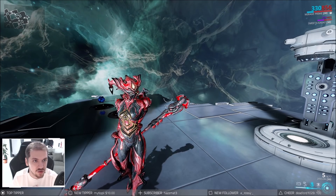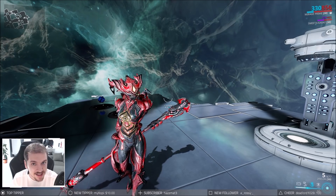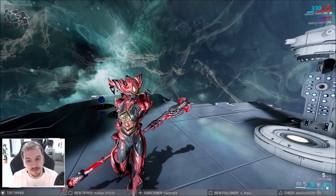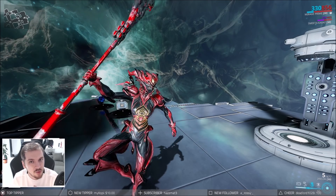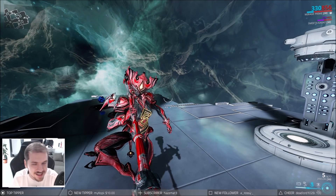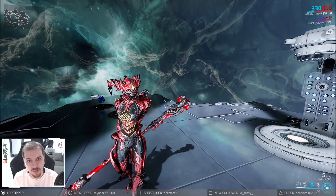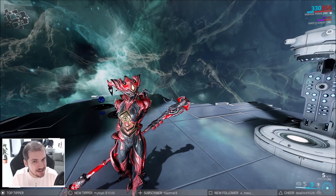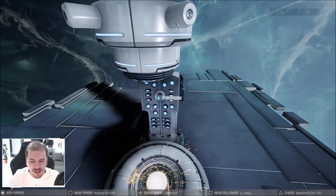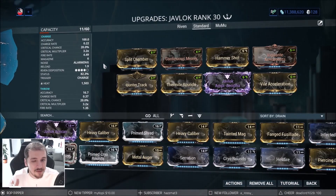If you want to go Eidolon hunting with a secondary weapon — something like the Ufona Prime or the Tombfinger — you can destroy a joint or the actual Eidolon in like two seconds flat, even without a riven, simply because Mirage provides more damage. If you go with your secondary weapon like a Tombfinger, the Javlok is the way to go to proc heat on you — you don't even need anything special.